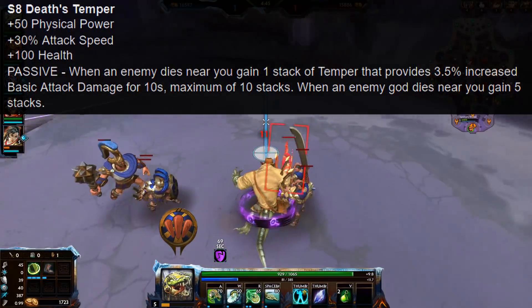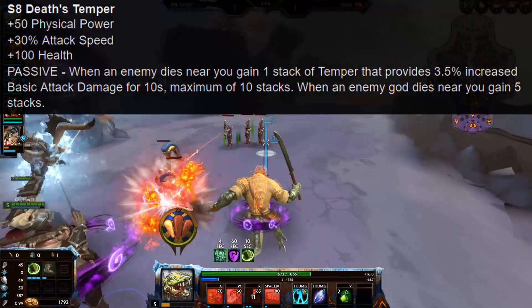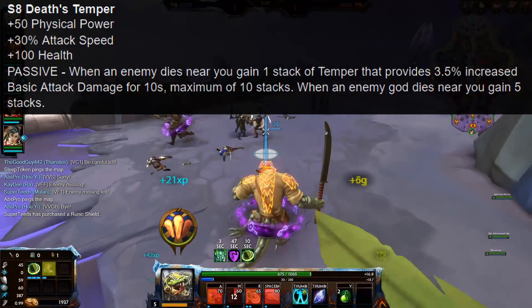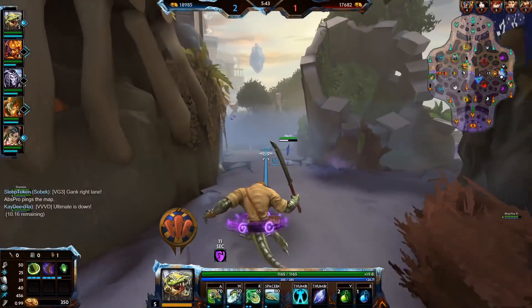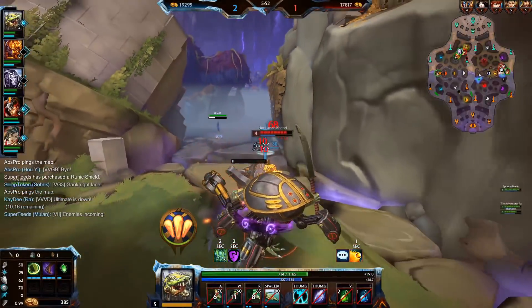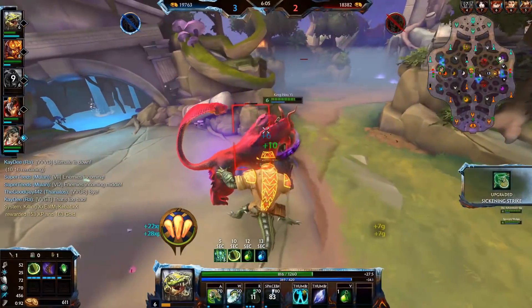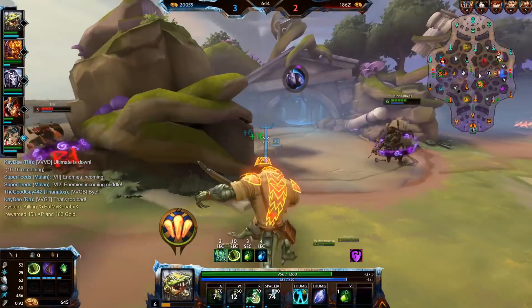The secondary version gets a new passive though. Death Temper comes with 50 physical power, now 30% attack speed instead of 20%, 100 health, and the passive is: when an enemy dies near you, you gain 1 stack of Temper that provides 3.5% increased basic attack damage for 10 seconds, maximum of 10 stacks. When an enemy guard dies near you, you gain 5 stacks. This is still an ADC version overall, but a very strange one, because it basically removes the original passive. The maximum you can get from a single guard kill is 15% — bringing it to 50 power and 45% attack speed, which isn't bad, but compared to Corrupted Bluestone where just hitting someone with an ability once also gives 15%, I don't quite see the selling point. It seems very conditional — see for example Talisman of Energy.